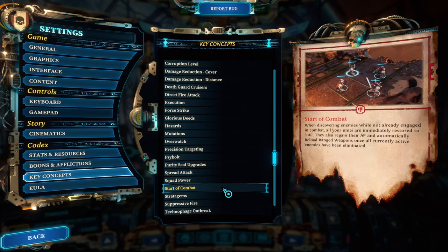Tip number one: I wish I had known how the action point system works. This is a complicated topic which I will explain in a separate video in detail, but the short and sweet is that a turn in this game is basically until you hit the end turn button or until every single one of your Grey Knights has used all of their ability points. However, that is where the specific situation starts, as there are a couple of events that will restore action points.